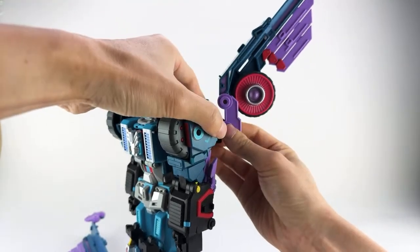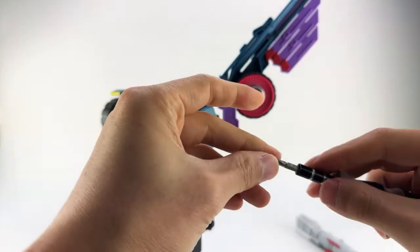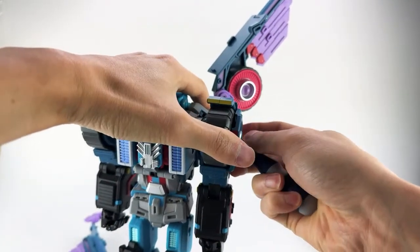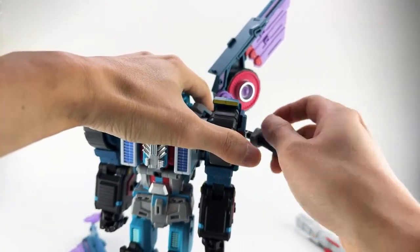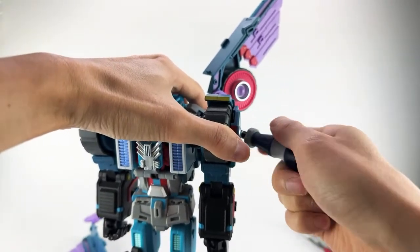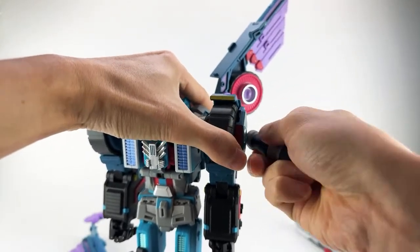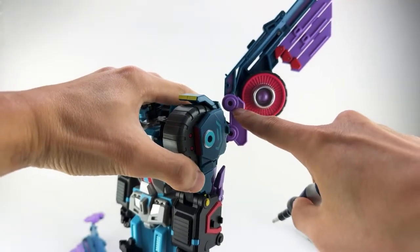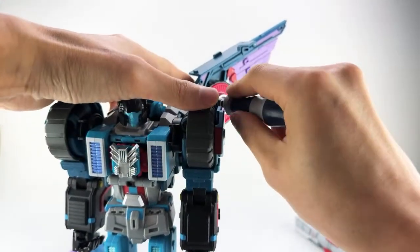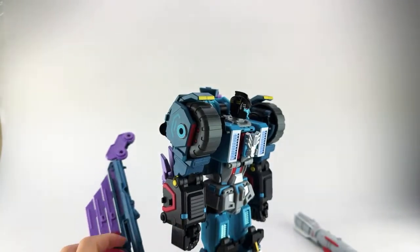You'll need a small Phillips head screwdriver to screw this on. There will be an official video manual. One thing I've noticed is that the wings — because they are on a screw — can loosen up. That is one of the annoying things about this figure, at least on my copy. The wings can get quite loose.